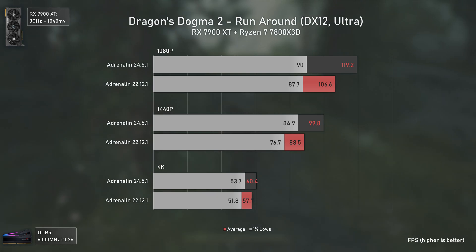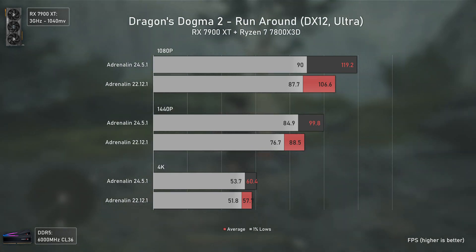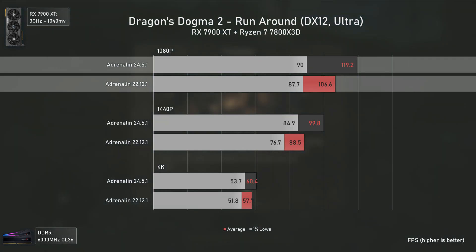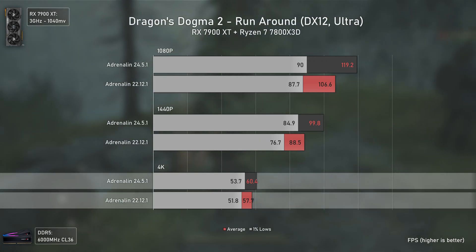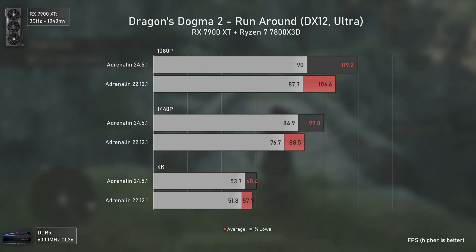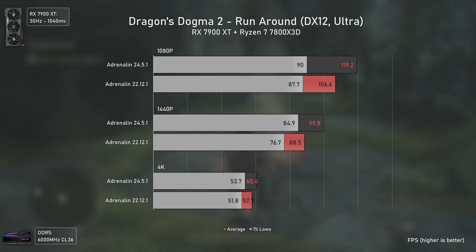Moving now to newer games, where logically the newer drivers should always be better, we have Dragon's Dogma 2. It follows the logic with the newer drivers being 12% faster at 1080p, 13% faster at 1440p, and 6% faster at 4K. Not a massive difference, but going from 88 to 100 FPS at 1440p is definitely welcomed.